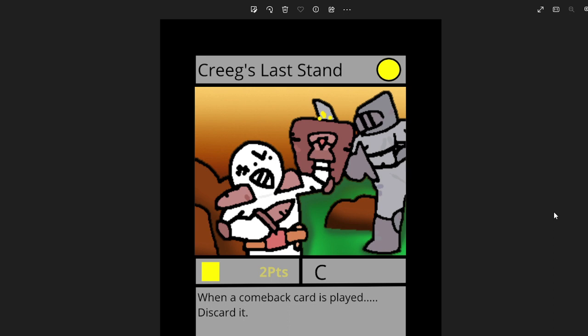Next we have Krieg's Last Stand by Havelskrones. This is a really cool artwork — I added a cool background to make it stand out better. It's really cool digital art that I really enjoyed working on the background for, and I think it looks really good. Well done to Havelskrones. It's a comeback card, so when a comeback card is played, discard it. So it's basically a comeback card to cancel comeback cards.